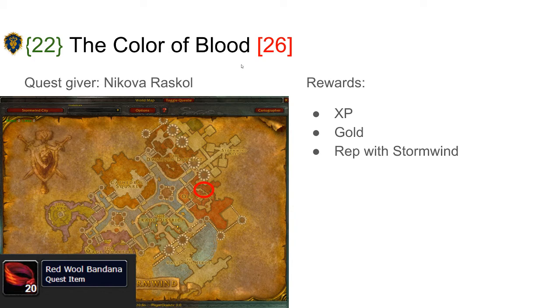The next quest is The Color of Blood. The quest giver is Nikova Rascal, located in Old Town over here in Stormwind. She wants you to loot 10 red wool bandanas, which drop from all inmates in the instance. However, if you're 5 people all having this quest, it's not guaranteed that all 5 party members will complete it depending on how many mobs you skip. The rewards are XP, Gold, and Reputation with Stormwind.